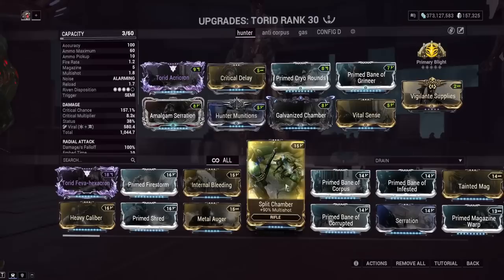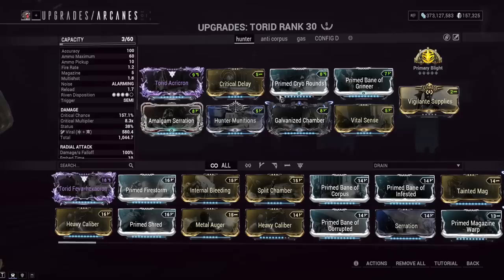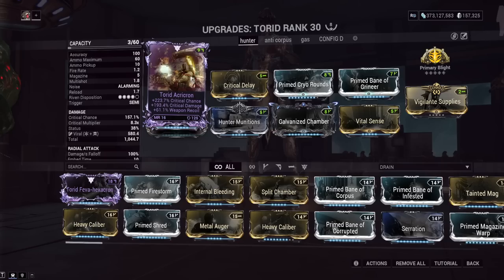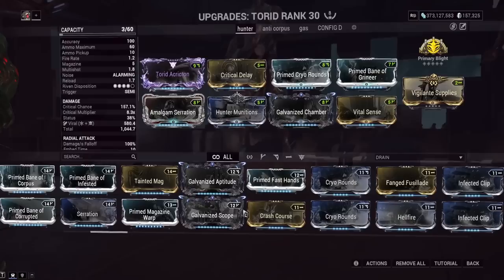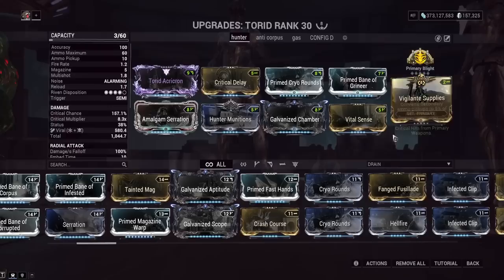A lot of cases with how power crept we are, what people have been doing is with the Merciless Arcanes, taking off things like Serration and putting on Merciless in that slot, then basically replacing that slot with something else. Now if you do have a Bane mod and a Rhythm, you could fit a lot more on this build. But basically, if you are running Primary Blight, you better have either Galvanized Aptitude for more base damage or something like Amalgam Serration. You are missing out on base damage if you are running this Arcane, and it is very specific in what you do.